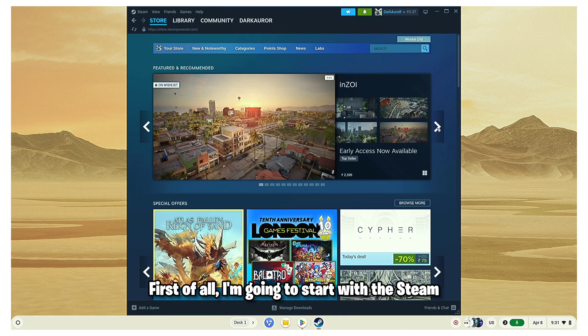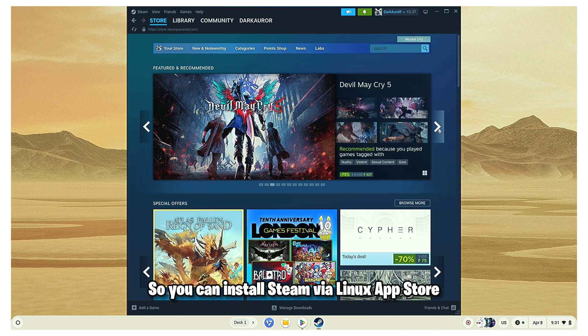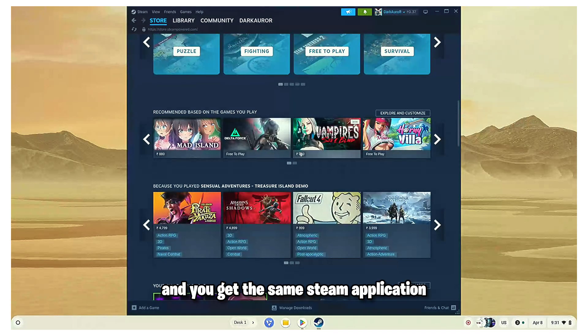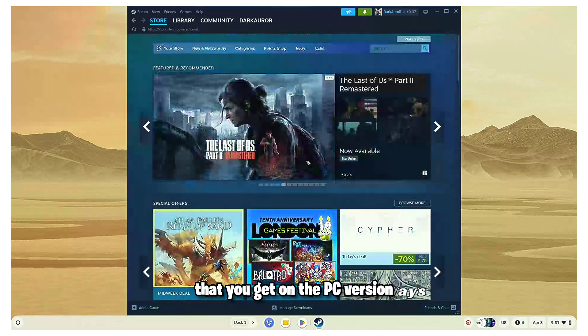First of all, I'm going to start with Steam. You can install Steam via the Linux App Store or directly via the terminal, and you will get the same Steam application that you get on the PC version.